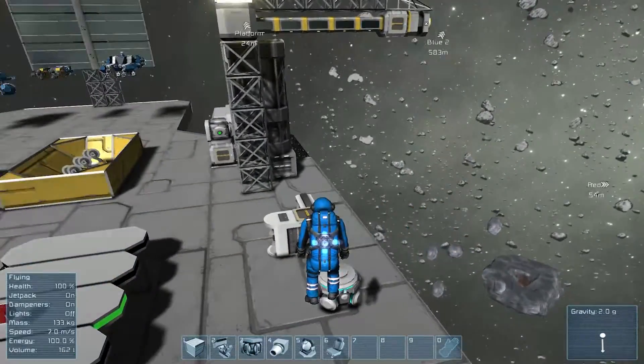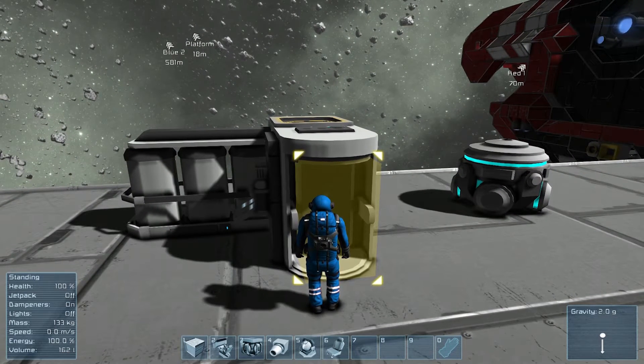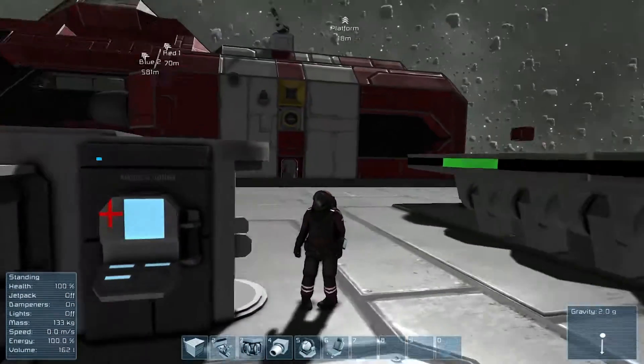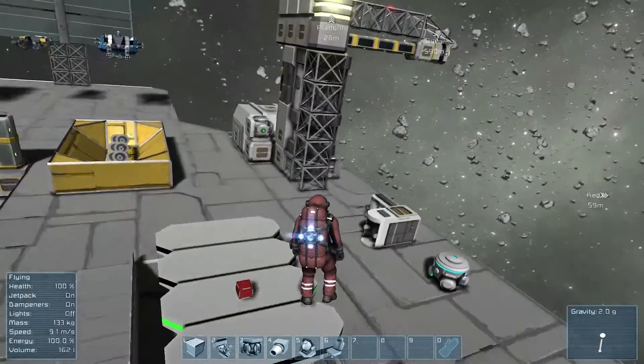The other big change is colors for suits. Normally you'd walk into the medbay, hit T, and it would bring up a list of names and you could pick individual colors. Now you have a hue slider. I'm not sure why it says 'astronaut' — makes me curious if they're doing something else. But you can change the hue, the saturation, and the brightness, so you could have very custom colors instead of just blue — like light purple or orangey red. Really cool stuff, and again, great for the machinima series. Awesome. We can do a lot with that.